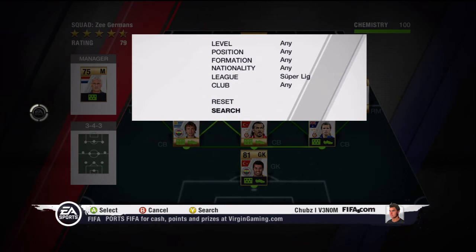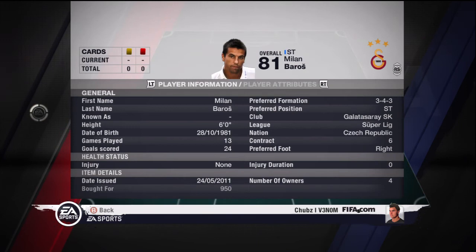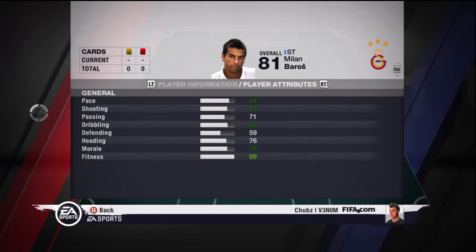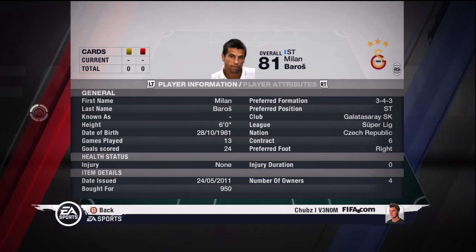Now my replacement striker: Milan Barros. Basically a perfect replacement for Niang — just weaker shooting apparently, but he finishes a hell of a lot. 76 heading, 80 dribbling so he's good to get past players. I think he has 3 or 4 star skills so he isn't the trickiest, but he can get past players well. Just under around 1k coins, so nothing wrong with that.